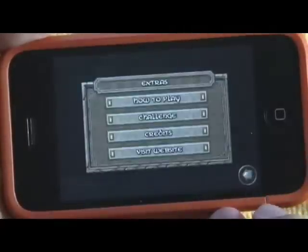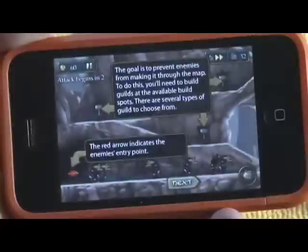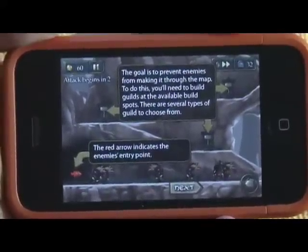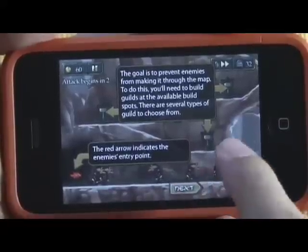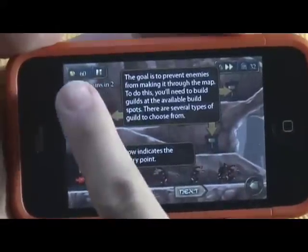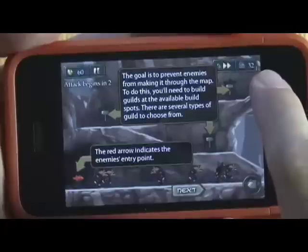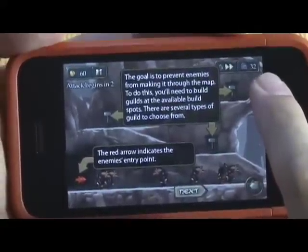Let's see some extras. There are some tutorials — the game walks you through how to play it. You have a map and you can place your tower units at specific places. You can choose what type of tower units to build, and here's your gold. This is a fast forward button, and this shows how many lives you have left.